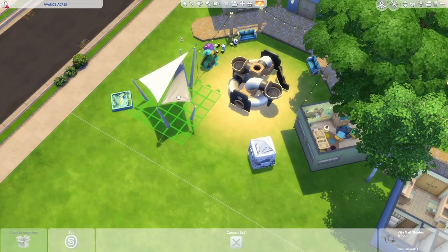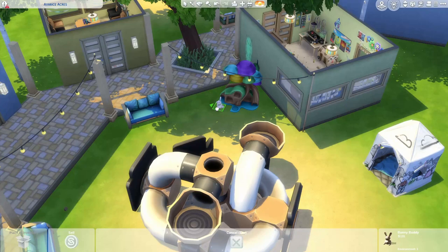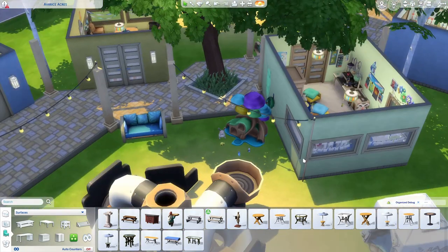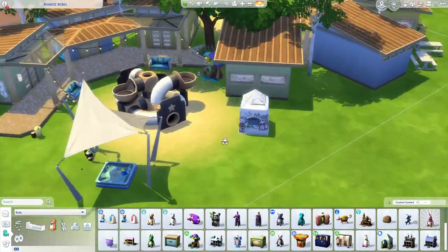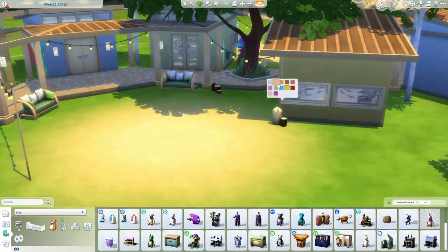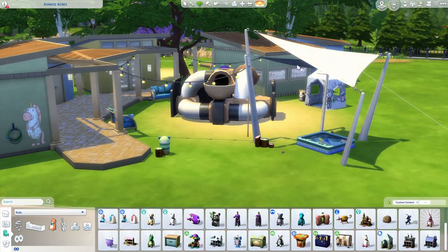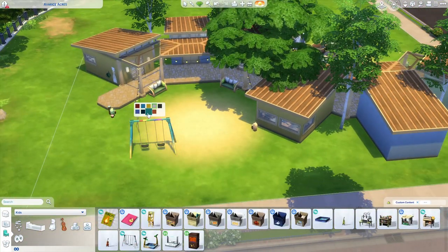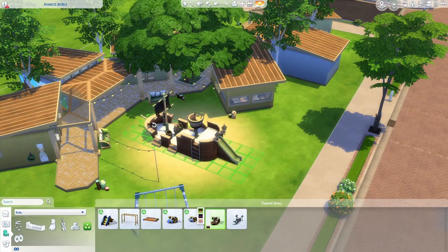Moving outside, the first area we're working on is the toddlers' playground. The main feature is this huge jungle gym from the Toddler Stuff pack — this thing is really neat, but it's definitely something you'd only find at a park or indoor play gym. The second item I unintentionally used outside my initial pack restrictions is the playhouse from Dream Home Decorator. I totally forgot this isn't base game. Thinking about it now though, you could probably replace it with the little slide that came in the Toddler Stuff pack if you don't have Dream Home Decorator.